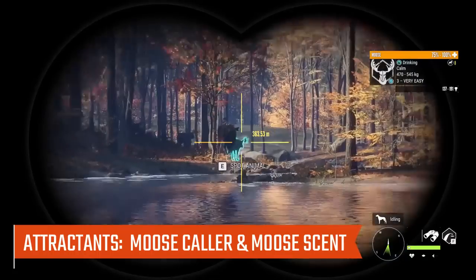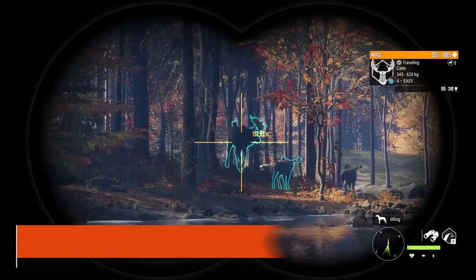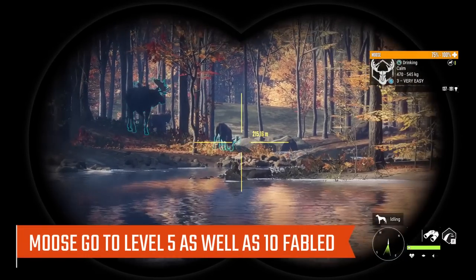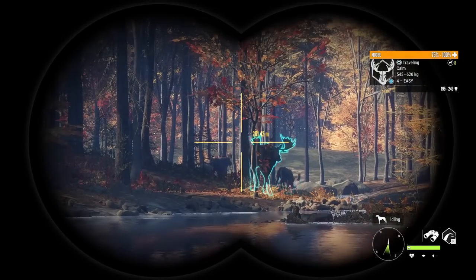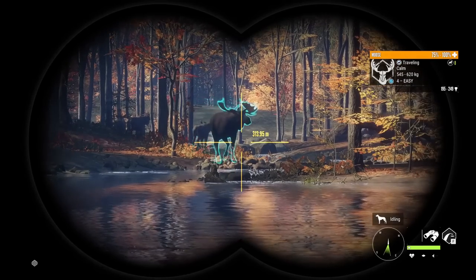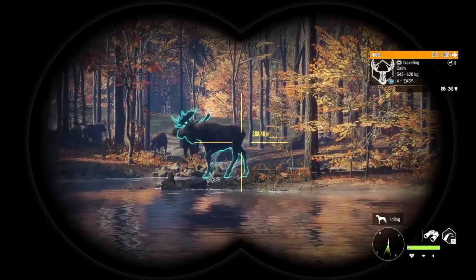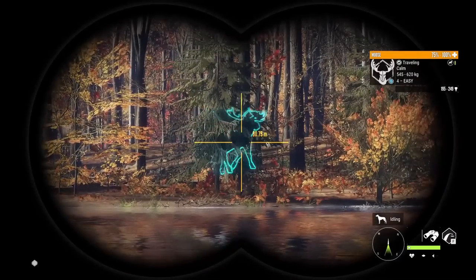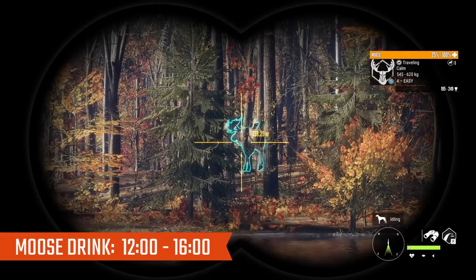There is a Moose Collar and Moose Scent to attract them. We do have Great One Moose as well, which is 10 Fabled. With the Great One Moose, you can get them in a common fur type as well as 6 different rare fur types. The regular rares also include Albino, Melanistic, and Piebald, so there are a lot of variations. Moose drink from 1200 to 1600 on every map that has Moose.